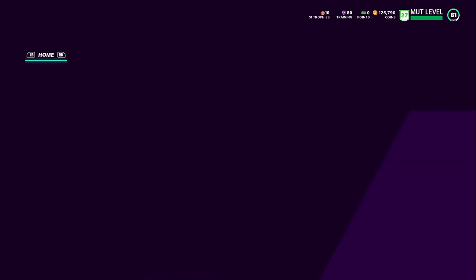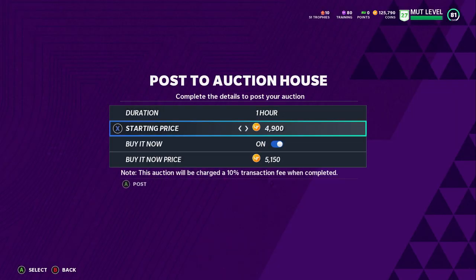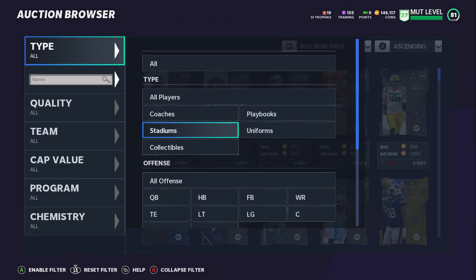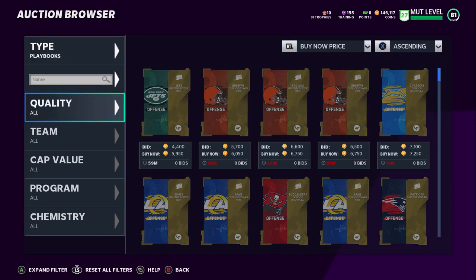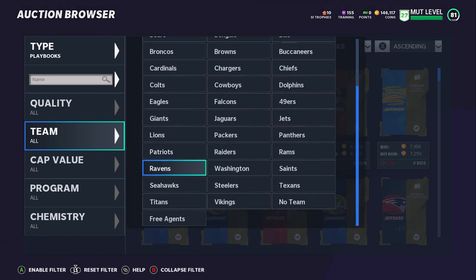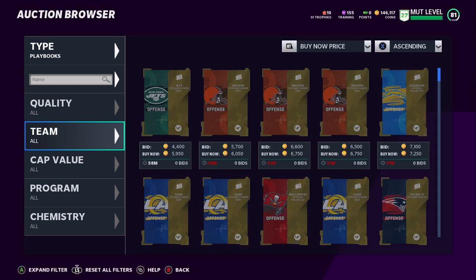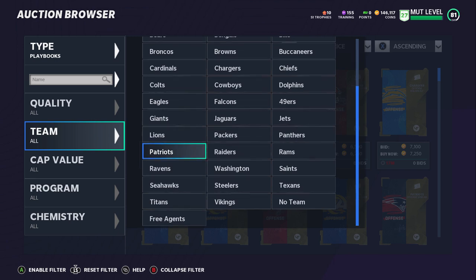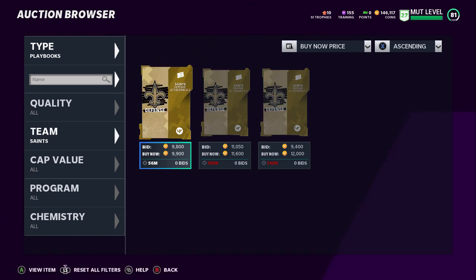The last method in this video might be the easiest — selling playbooks. In the past I've used this to snipe cheap playbooks and sell them for higher value. It's super easy to get playbooks this year. If you find playbooks that are rare and not on the market, you can set your own value. But there are a couple of playbooks that consistently retain their value: the Raiders — number one — and the Saints — number two. The Raiders is typically around 10,000 coins, the Saints around that and higher. Those are the two books I stick with because they're the most used.